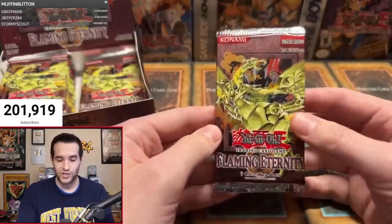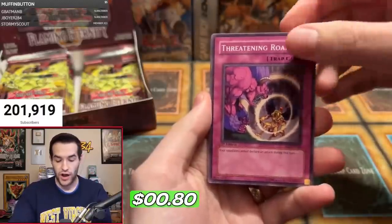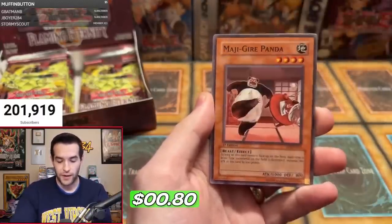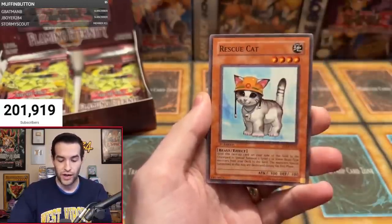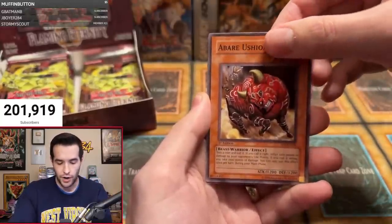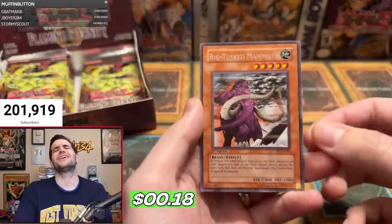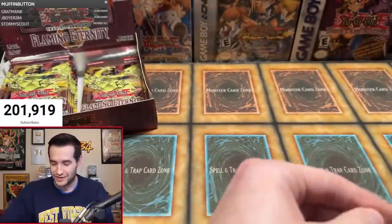Michael S last chance. He's 0 for 3. Send Michael some luck. We have Space Mambo, Threatening Roar — crazy good card — Dark Hex Sealed Fusion, Firebird, Majigair Panda. Same four cards every time. Whirlwind Prodigy. Very small set, Rescue Cat — a few dollar card. Used to be $15 for that first edition. Abara Ushioni for like the fourth time in a row, and Big Tusk Mammoth. RIP Michael, I'm sorry man. That is rough.